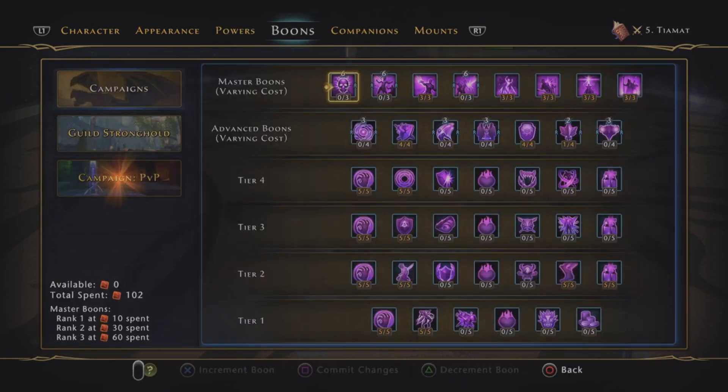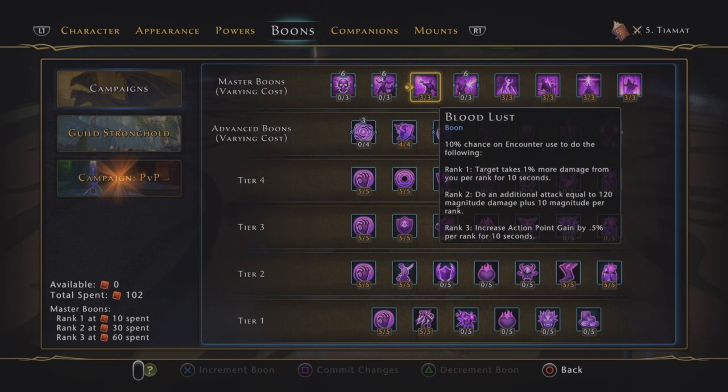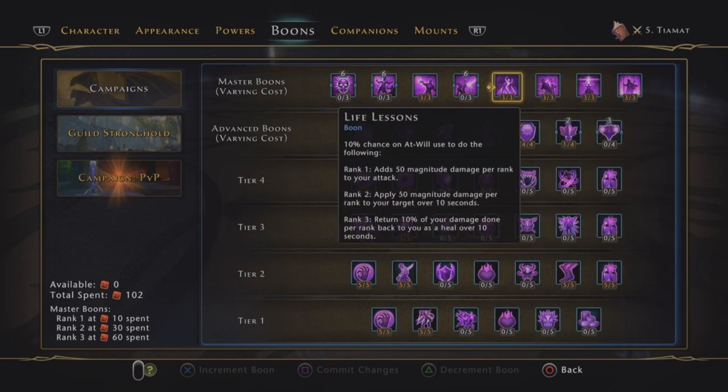I did spend some time burning in some boons here. The Master Boons — Bloodlust gives a nice pair of action points. These two here proc a hell of a lot more than it seems to suggest, especially on the Warlock with the animation cancelling. Life Lessons gives you a nice little heal, and it actually contributes quite a lot of damage as well — pretty significant.